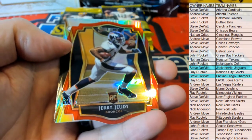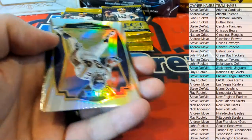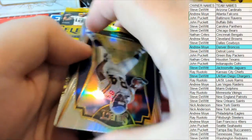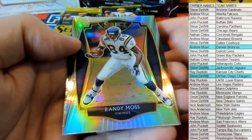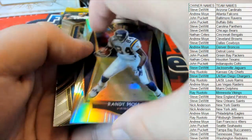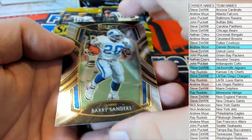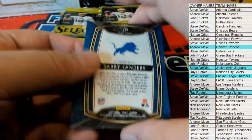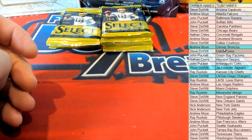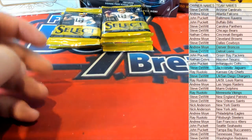Right here for the Broncos — there you go, Andrew. Nice Randy Moss silver for the Vikings — there you go, Ray R, that's coming out to you, premier Randy Moss. And we got a nice club level Barry Sanders there for Detroit — that'll go to Steve D. I saw somebody pull a Sanders autograph helmet the other night — a full-size helmet, that was cool.